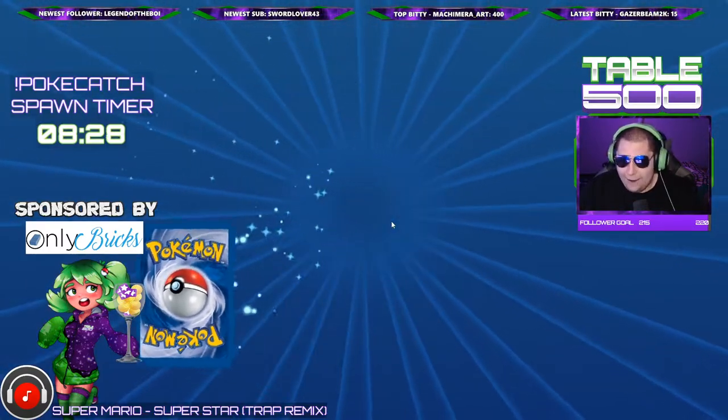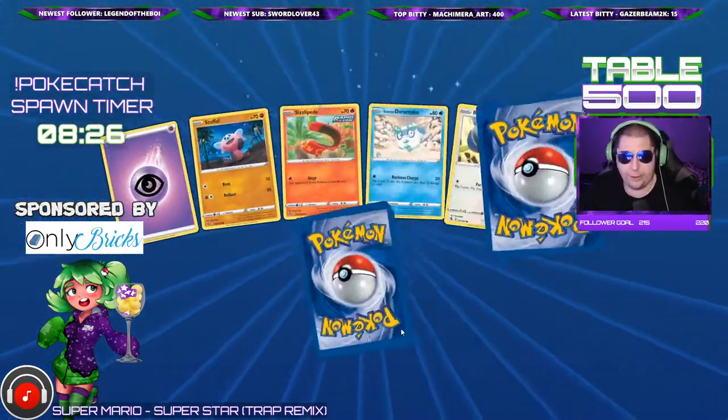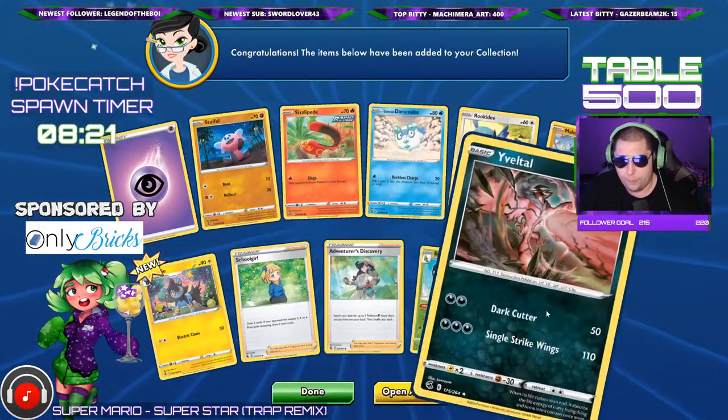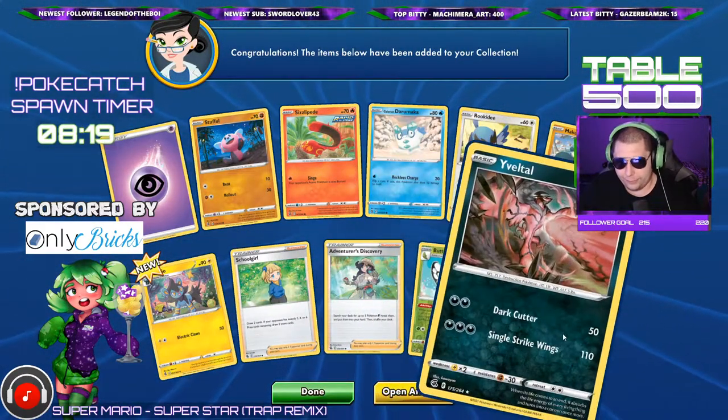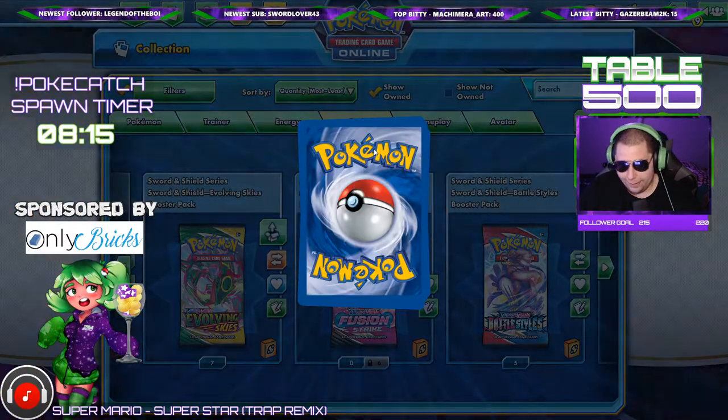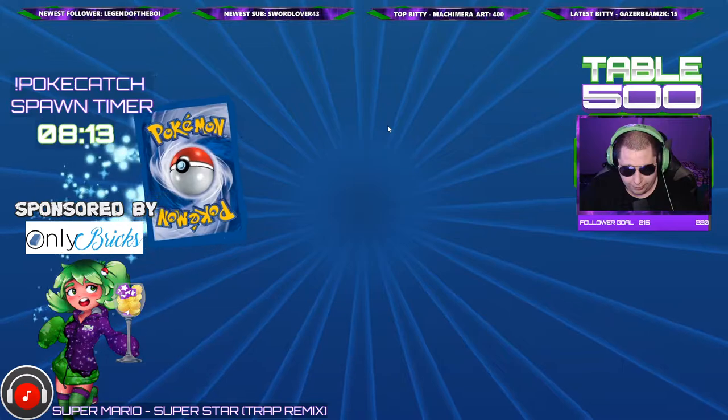Man, halfway through the pack opening and only one hit — Braylan V. Let's see if we get something here. Nope, got the reverse Butterfree and Evital. Pack opening started hot but it might be going cold.